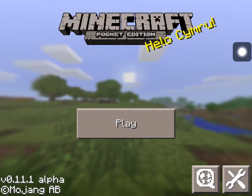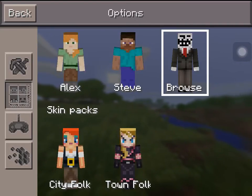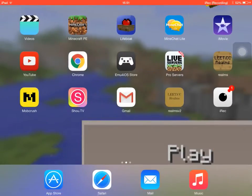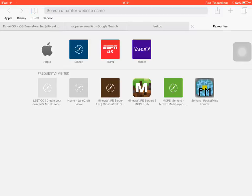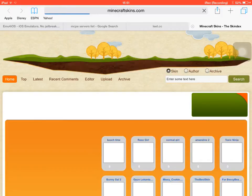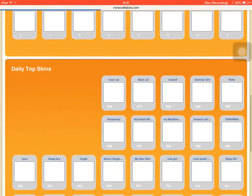First, you go to the Minecraft Skins website — it will be in the description below and I'm going to show you. All you need to do is go to minecraftskins.com. And there's the Minecraft Skins — you can pick any of them.